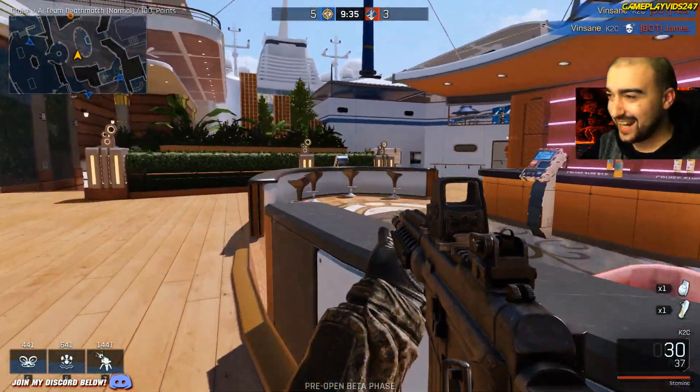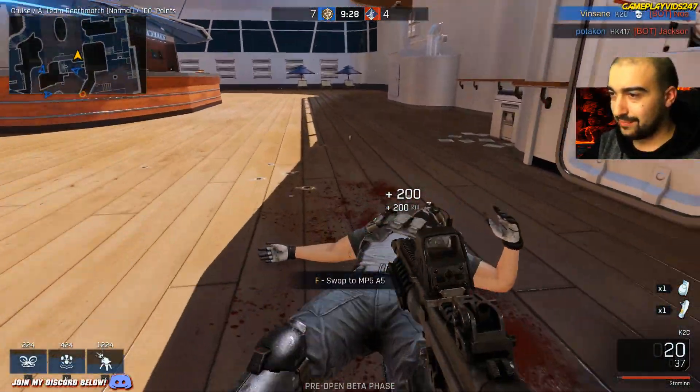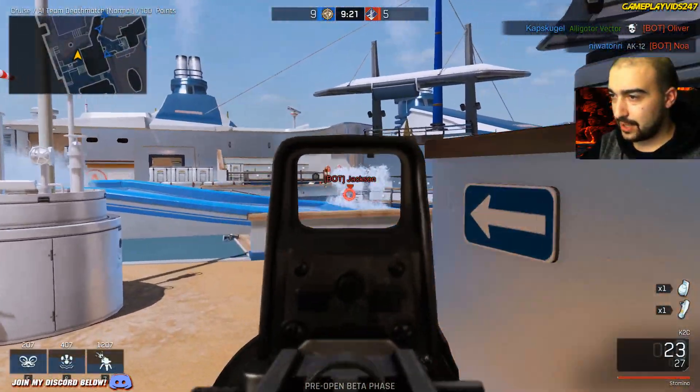Dropped two of them straight away — that was easy. Top left of the screen there's the minimap. It kind of reminds me of Call of Duty heaps. Dropped him. My team's engaging some people across the map here.